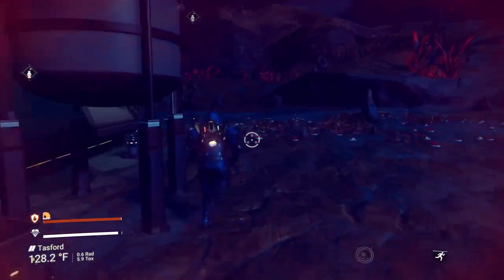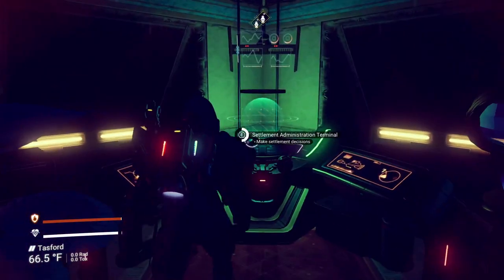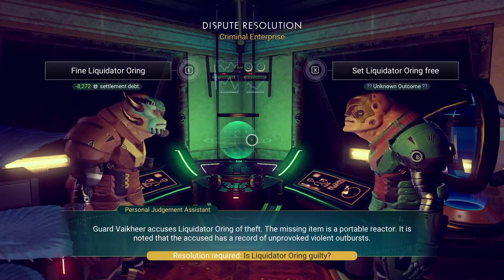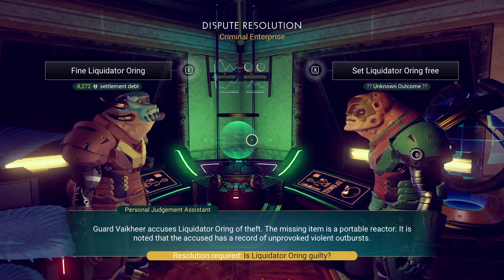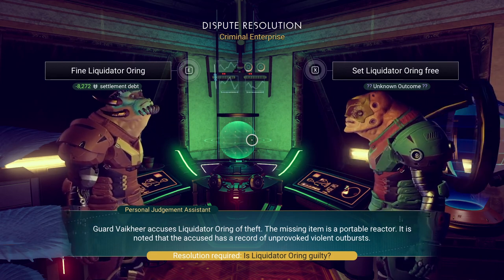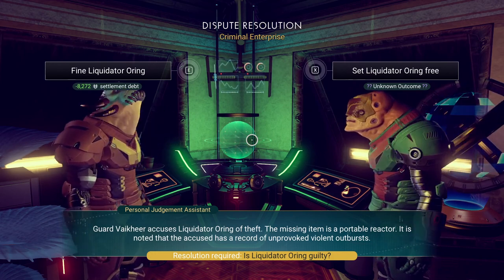As always, when you're in your settlement you want to check to see if there are any missions going on. Let's get into our building and make sure there's nothing we should be doing. We've got a citizen dispute — a guard accuses a liquidator of theft. The missing item is a portable reactor, and the accused has a record of unprovoked violent outbursts.